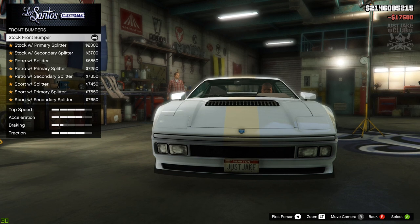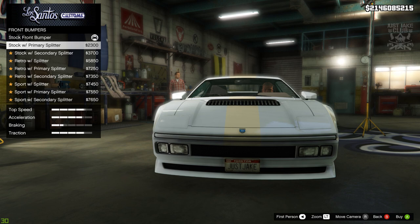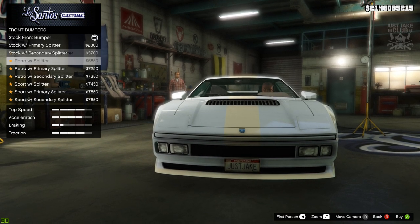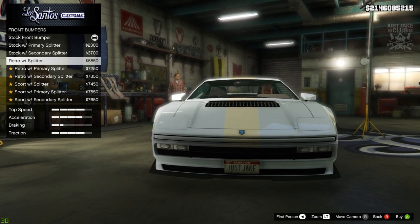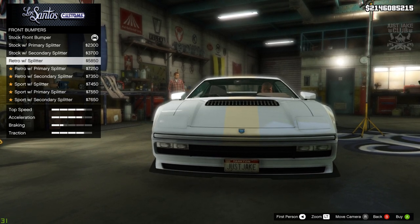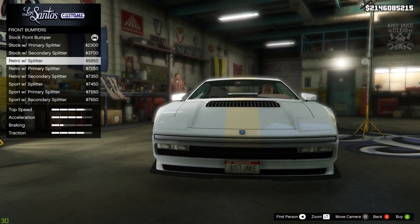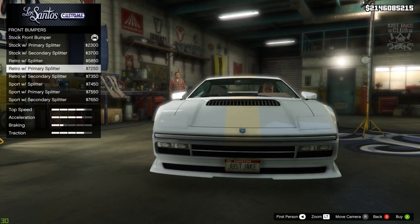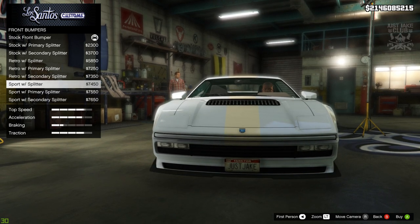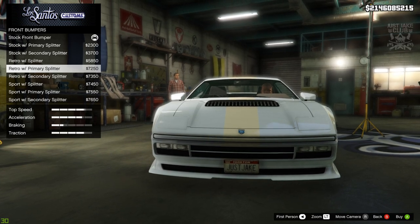For the front bumper, I'm not sure if we're going to change this but we'll have a quick look. That's actually an improvement from the stock because it's painted, and the retro ones are even better. I think the retro ones are a little bit better suited to this build because them fog lights at the bottom are pretty much that shape from the car in the film. It is all colour coded as well — the only downside is that the splitter is rather large, but I think we need the lights more. So we're going to go with the retro primary splitter.